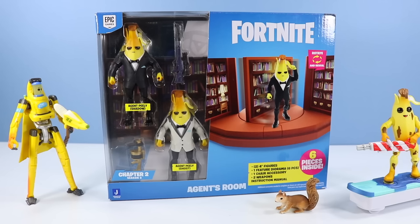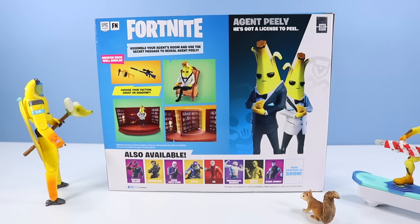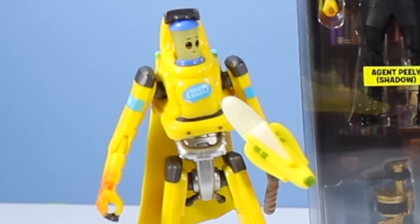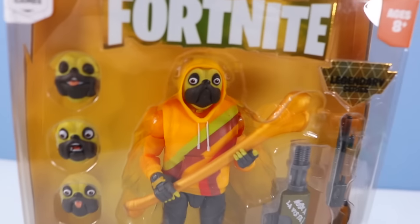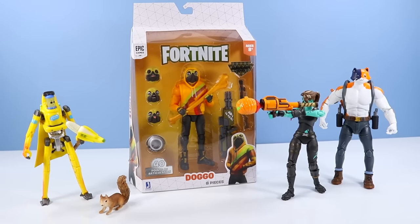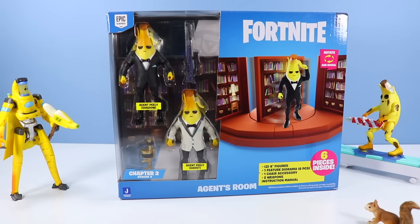I like where this is going. So two 4-inch figures, one figure diorama with six pieces, one chair accessory, two weapons, and an instruction manual. On the back of the box you can see the contents. I'm glad that chair is included — I've always wanted a nice winged-back chair. I haven't really seen much in the single-carded packs around my area, mostly the large stuff. We did find the P-1000 Legendary Figure as a Christmas gift for Benny, and Doggo and Ghoul Trooper as gifts to Anna. Back now to Agent Peely — not a bad price, I think it was $20 or $30. Let's open up and see what we got.